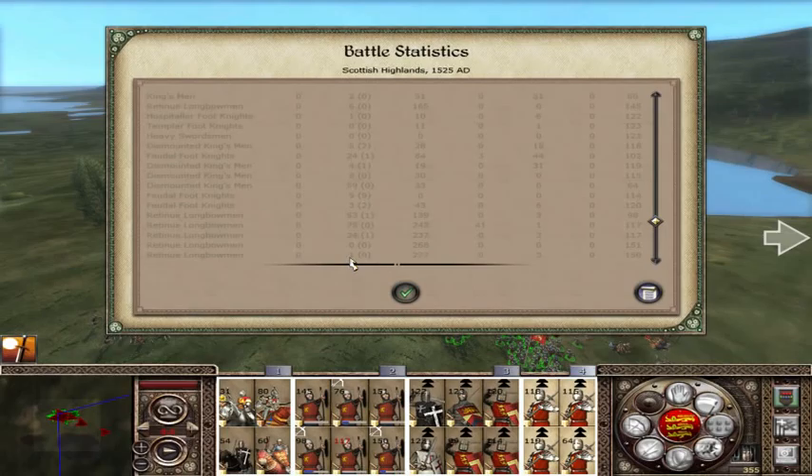So the Brother Monroe cookie of excellence goes to Retinue Longbowmen, unsurprisingly, for killing 277 French bastards for one loss. That's pretty good. Still didn't gain any experience, which I think is a little harsh. So I hope you enjoyed it, and I hope to see you next time with Mike Victoria. Let's play.